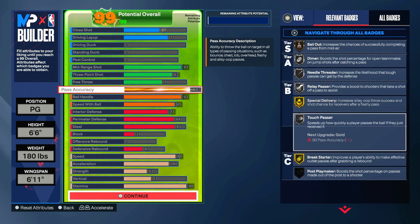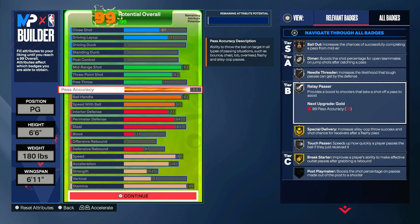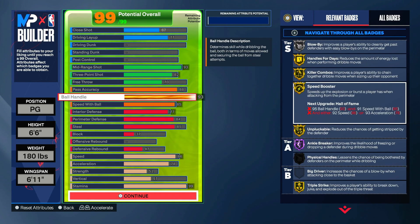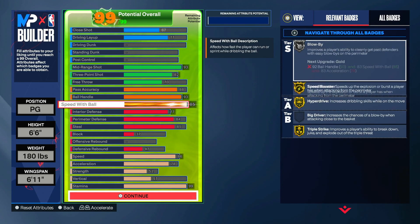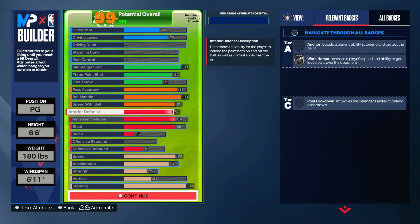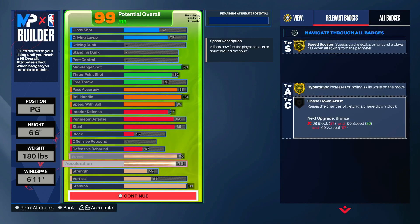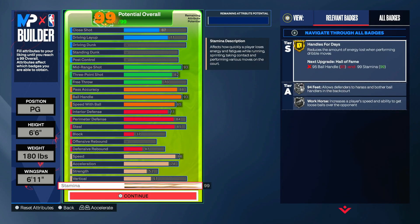88 pass accuracy — you get alright stuff for 88. Gold Break Starter, Touchpad Silver, Diamond Silver. Gold Handles for Days, Gold Killer Combos, Gold Speed Booster, Gold Unpluckable, Hall of Fame Ankle, Gold Speed Booster, Gold Hyperdrive. Solid defense — interior, perimeter, and you can steal. No block though, and defense or rebound you don't need that on a guard. 86 speed, 78 acceleration, 99 stamina.